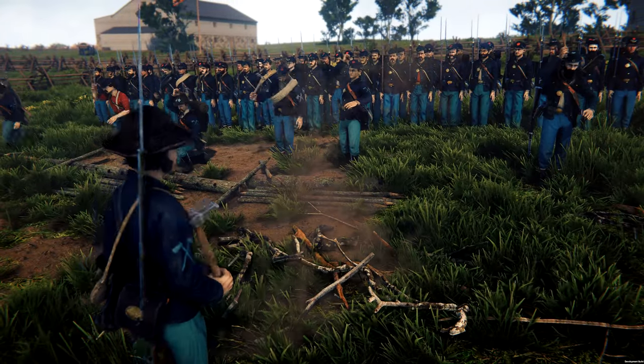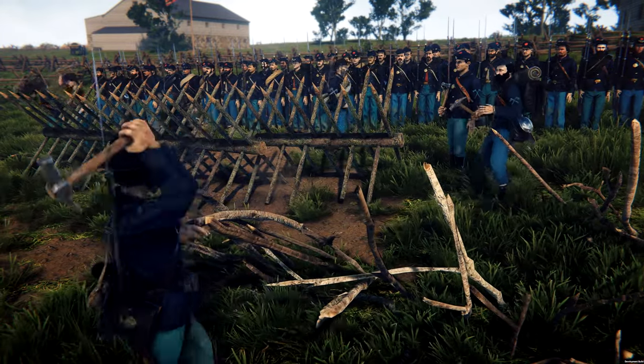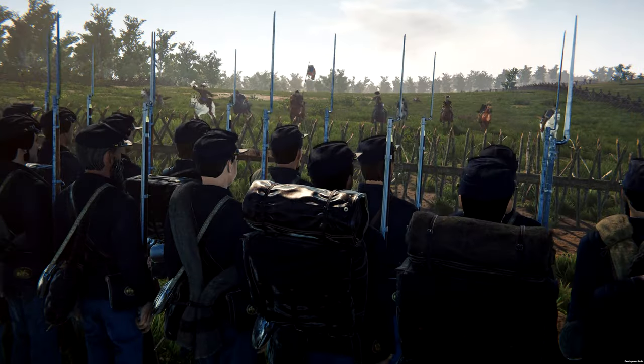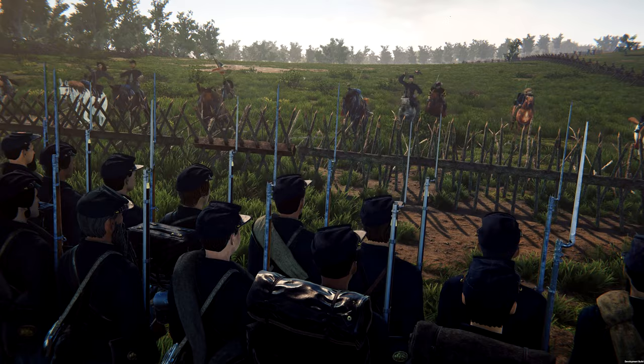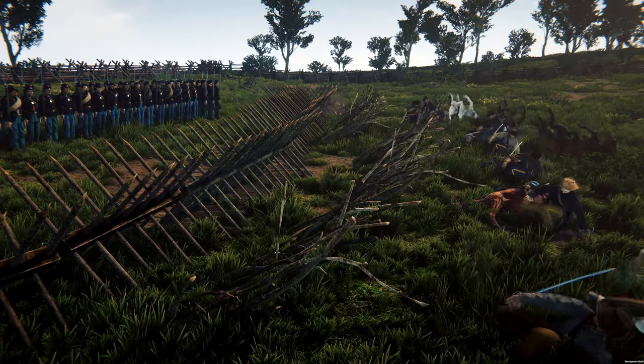To counter cavalry charges, engineer constructibles such as Chevaux de Frise, Palisades, or Wooden Sticks will now deal damage to horses. Cavalry needs to be extra careful, as any horse moving at sufficient speeds will impale itself on the sticks, resulting in either significant damage or death.